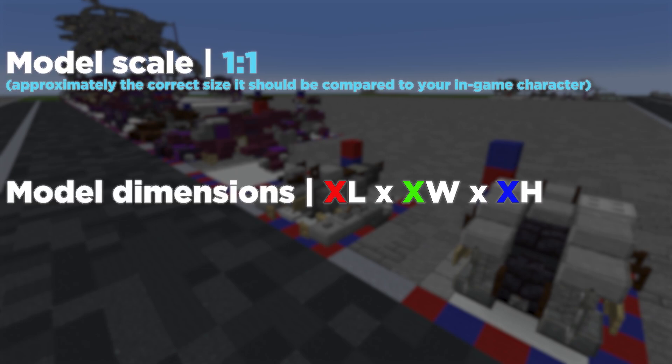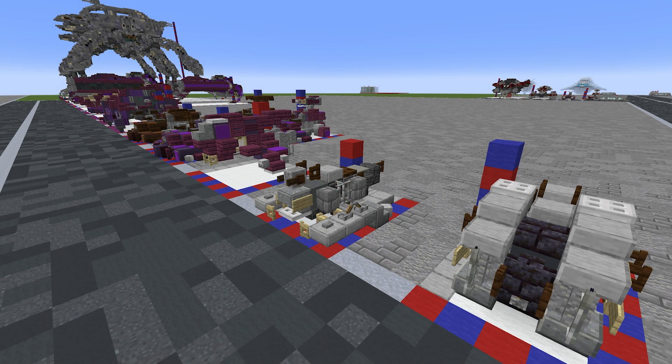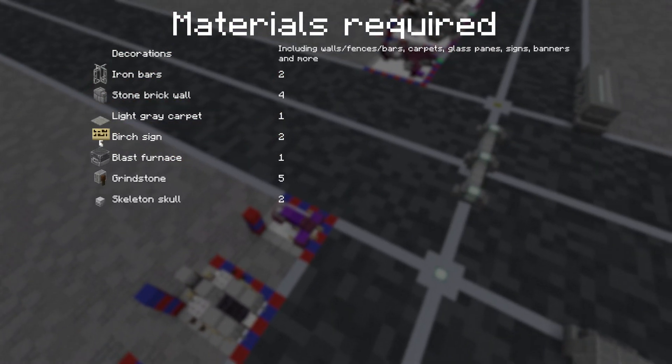All right, everyone, welcome back. Today we're here with a nice, simple Halo 1-to-1 scale tutorial, and this is on the Covenant Brute Prowler, as seen in Halo 3. It's one of the smallest 1-to-1 scale Covenant things that we've got.